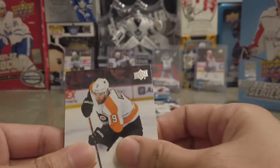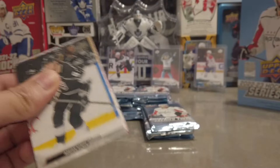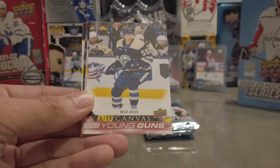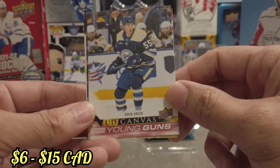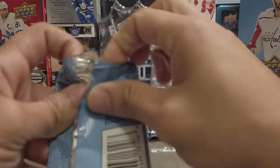So far we have two Young Guns, we're looking for four more. We got a Superstar Honor Roll of Jack McMain. And it looks like we got our third Young Guns — a UD Canvas Young Guns of David Jiracek. Sweet, that's an extra Young Guns right there. Can never complain about an extra Young Gun. So that means we'll be receiving seven Young Guns out of this hobby box.